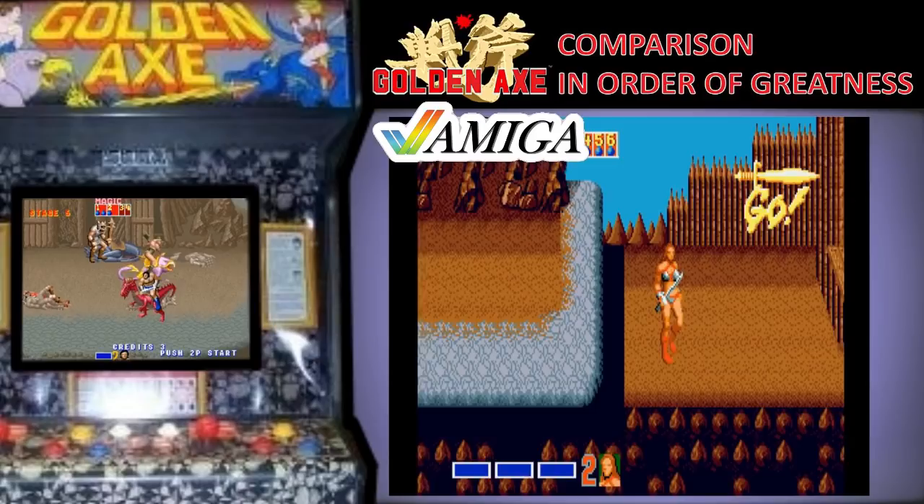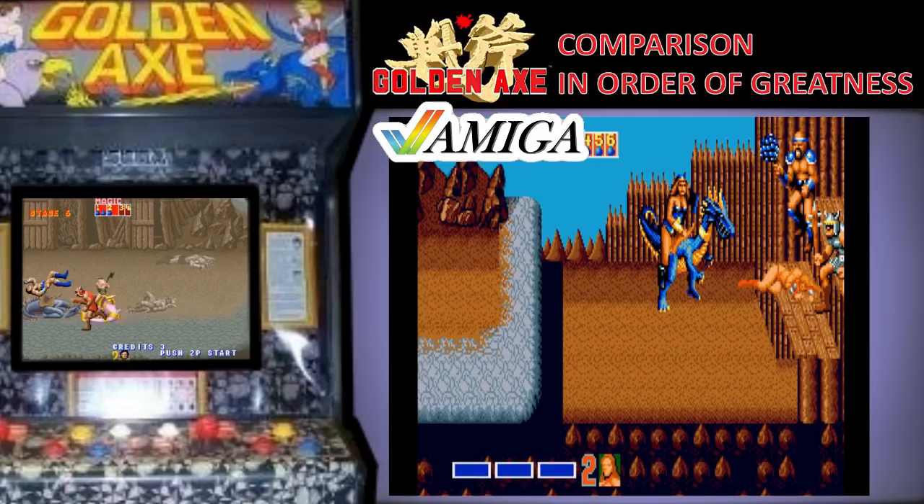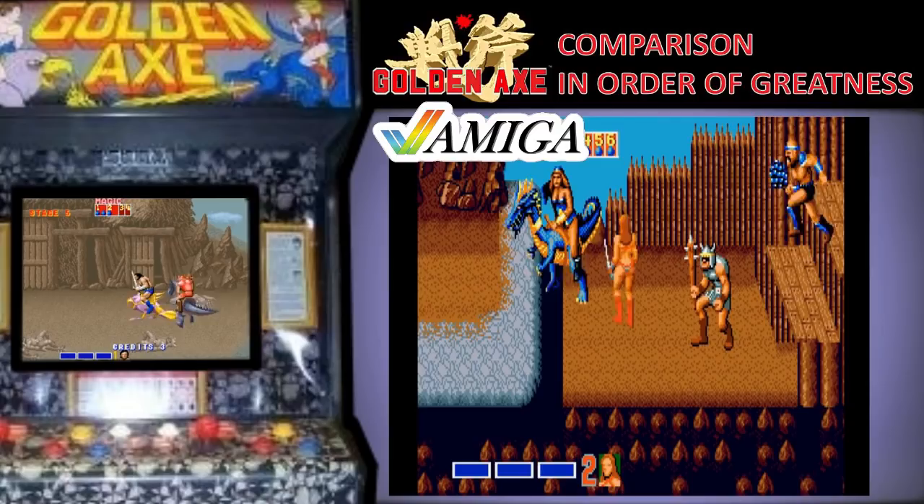Commodore Amiga is in 3rd position. This is a brilliant arcade port for the Amiga. As with the Atari ST they got the one button controls spot on and you were able to pull off all the moves. The game looks almost as good as the arcade and the music is awesome. The sound effects in this game actually sound the same as the arcade too. This was a game that you would come home from the arcades and play and be more than satisfied with.